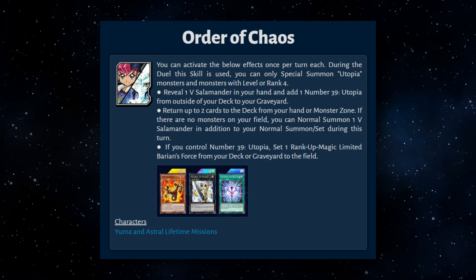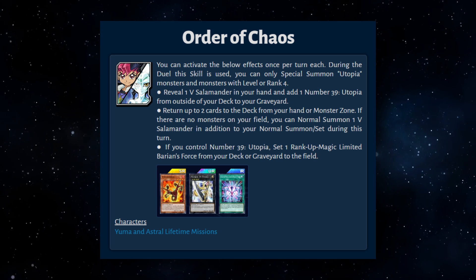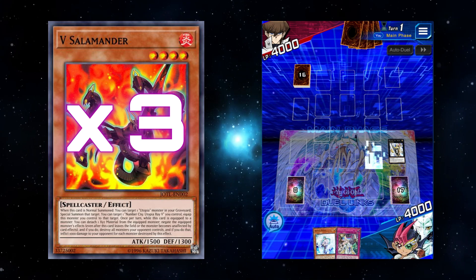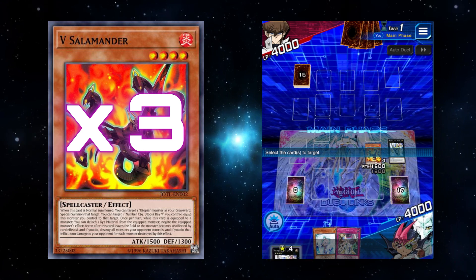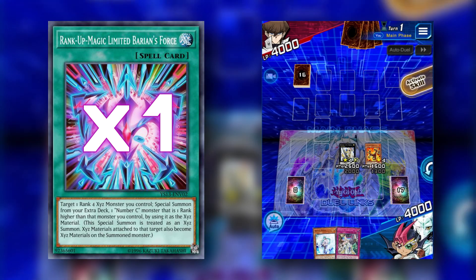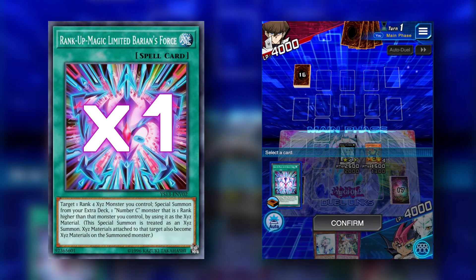The skill lets us reveal a V Salamander and place a Utopia in the graveyard, but I haven't told you what V Salamander himself does. V Salamander on normal summon can target a Utopia monster in the graveyard and special summon that target to the field. From here, we activate the third portion of the skill — since we control a Utopia on the field, we can place a Rank-Up Magic Limited Barian's Force from our deck or graveyard to the field.